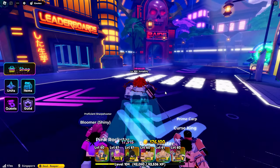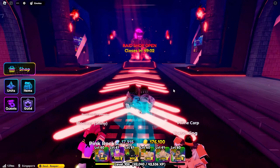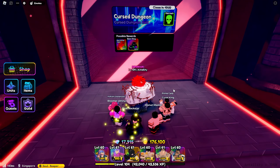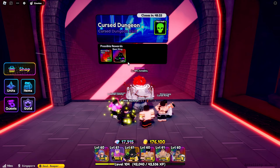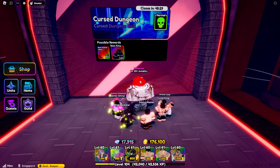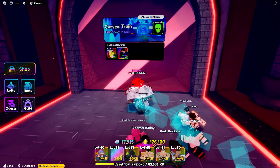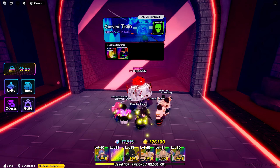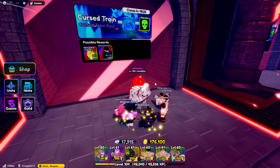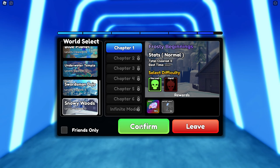Let's check who the raid unit is. I don't know if Burking is worth it because I'm not sure if they already buffed him — they said Burking would get buffed, but I don't know if they did it yet. Then there's the Curse Train, and Water Swordsman, which is the Water Hashira, if I'm not mistaken. Let's go — Snowy Woods, first level of the map.